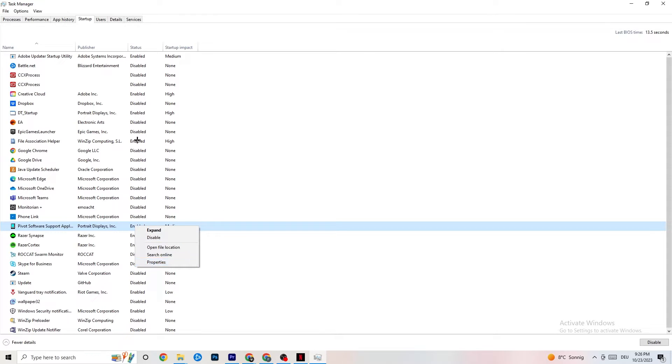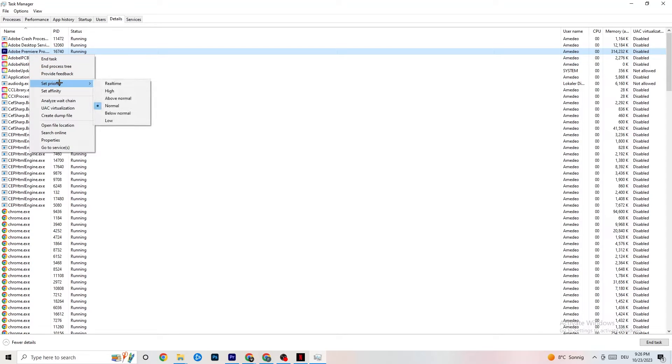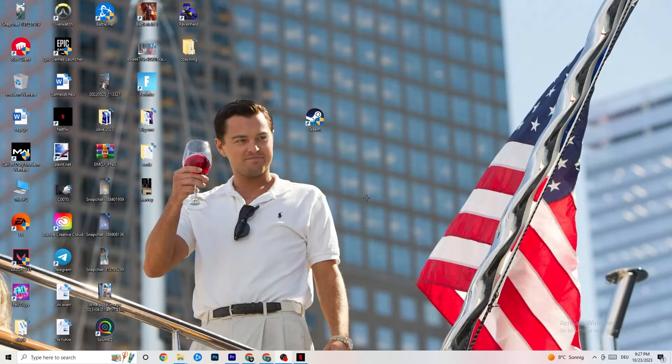Next, go to the Details tab in Task Manager. You need to have your game running for this step. Find your game's process, right-click it, go to Set Priority, and choose either Higher or Realtime — check which works better for you. This sets your PC's resources to prioritize the game's performance. Once you're finished, you can close Task Manager.